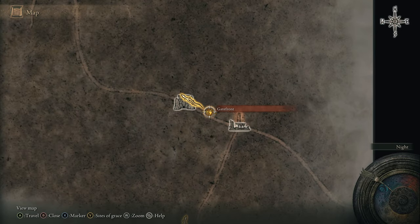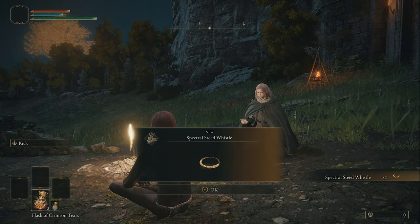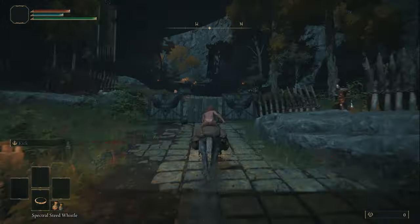I'll show you the map and just a couple of little bits to look out for on Torrent. From the Gatefront Site of Grace we need to rest here and get Torrent from Melina, then head west towards Stormveil up this small hill.